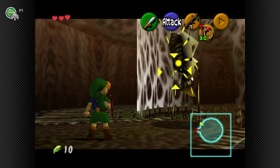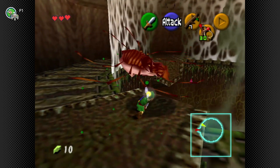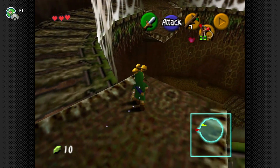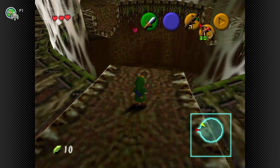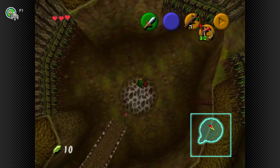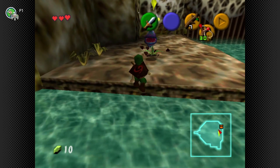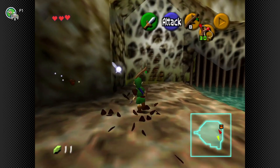Skulltulas are a new enemy type here. They have a weak point you must hit with a jump slash. If you lock on with Z and hit A, you do the jump slash attack — basically your sword attack but double the damage. It's really worth pulling off. What we have to do now is a dive — I've missed it many times and taken damage. Make sure you look before you make the dive.